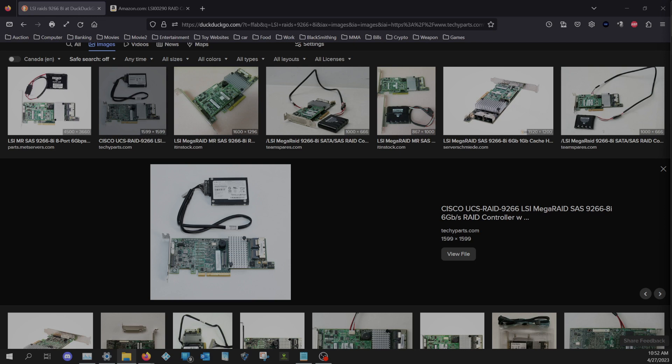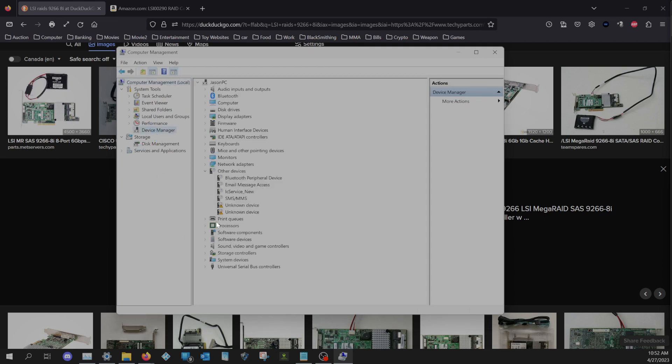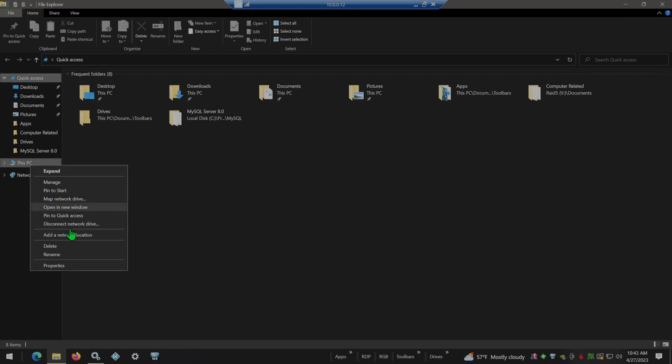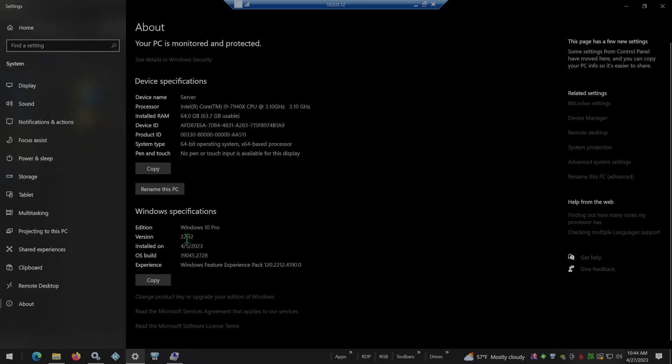Just to prove what I'm saying, I'm going to open up Device Manager on this computer. Under storage controllers you can see right here: LSI MegaRAID 9266-8i. This is on Windows 11 - I'm on a remote desktop session connected to my other computer. That one is running Windows 10 Pro 22H2.